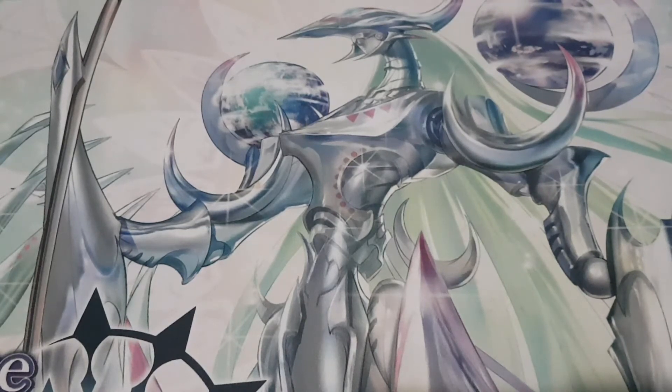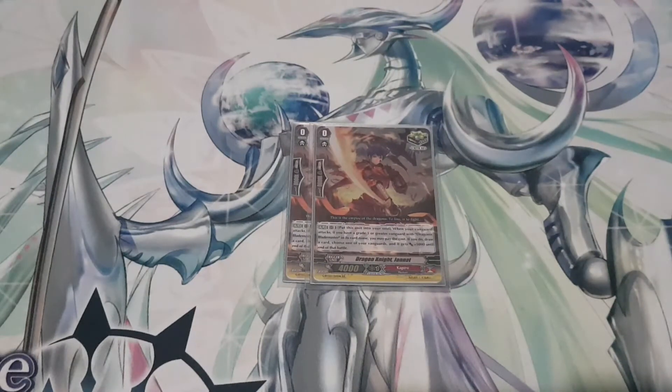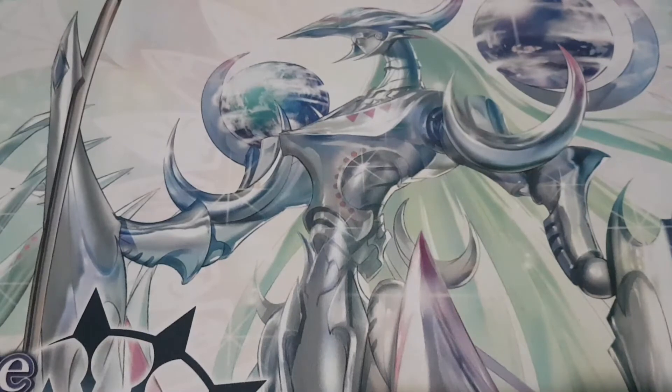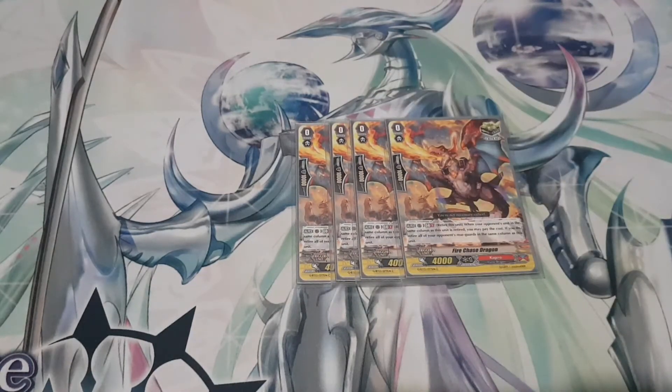Onto triggers, I run two copies of Jannat: when your Vanguard attacks, if it has Dragonic Blademaster in the name, put it into soul, draw a card, give it 5k. Just two of those. Then I run four copies of Fire Chase Dragon — six crits in total. Fire Chase Dragon's skill is Auto Rearguard, GB1: retire this unit when your opponent's unit in the same column as this unit is retired; you may pay the cost to retire all of your opponent's rearguards in the same column.